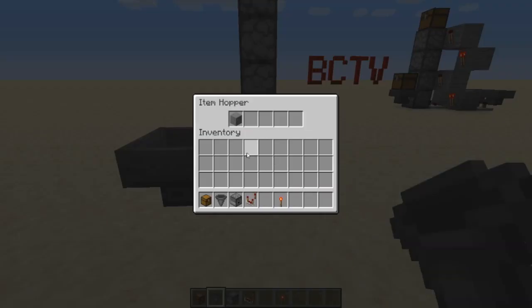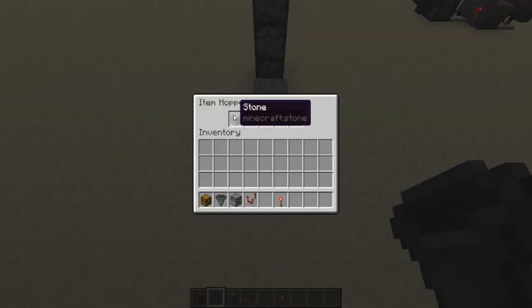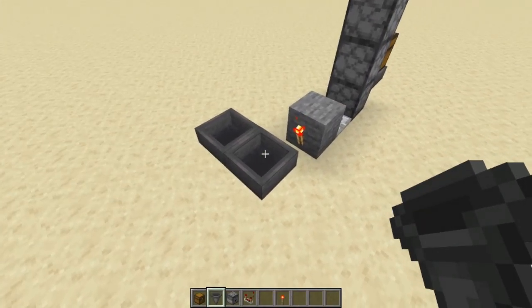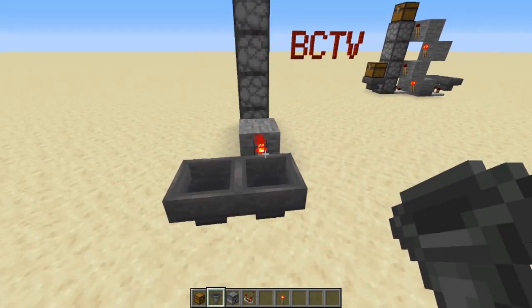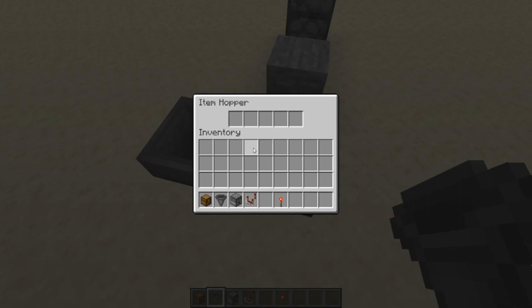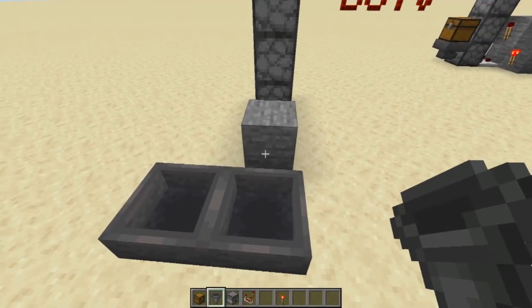Face those hoppers into each other so they go back and forth. Put an item in one — that item stays there because the redstone torch is powering this hopper, which stops it from working. Once you remove that signal, the hopper goes back and forth — that is a clock. Every time the item moves from one hopper to the other, it gives off a signal.